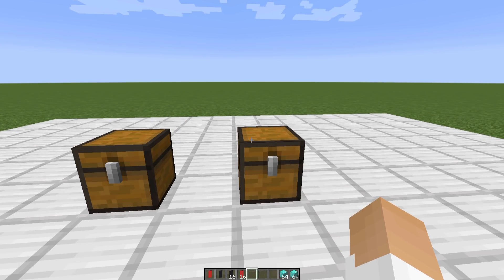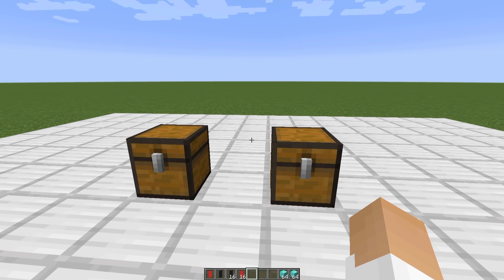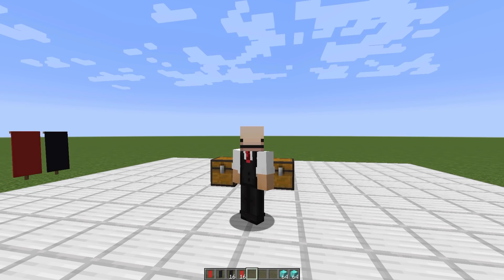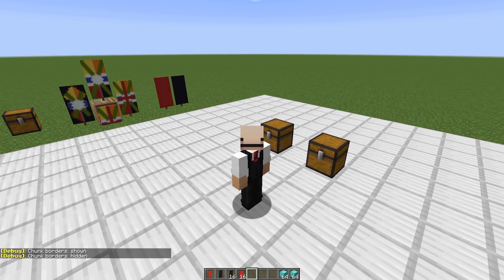I actually set up a personal server just to test this on, and it works in vanilla 1.16.5. I haven't tried it on Spigot or any of the paper servers, but it at least works on vanilla. Of course, single player — but you can always do creative mode in single player. It works. It's the same as the chunk dupe — make sure you're in a chunk like this when you log out. Or if you're on a server, you can log out and log back in, or just move away from the chunk, and it'll go ahead and dupe for you.